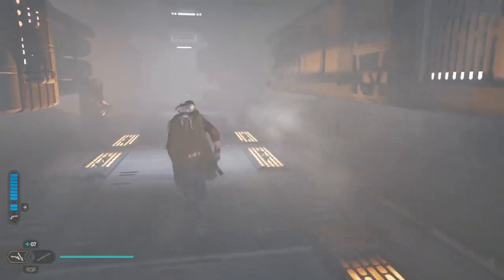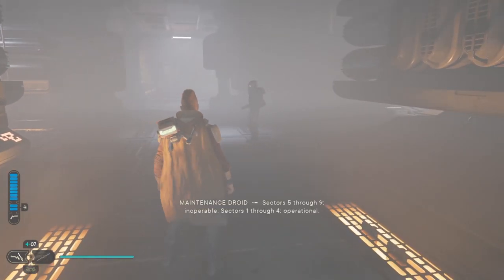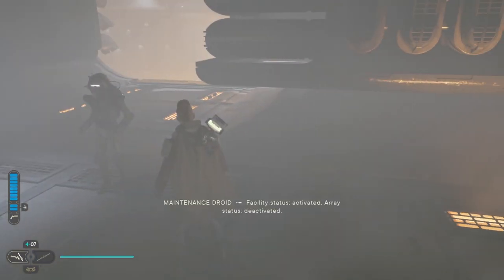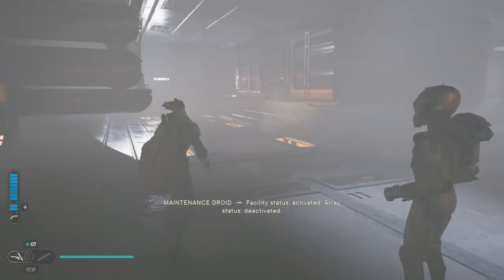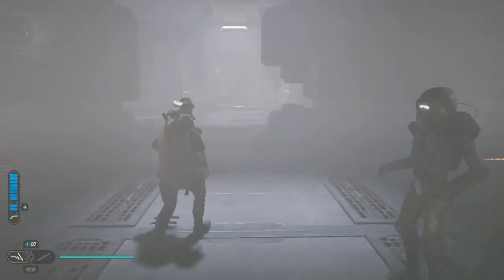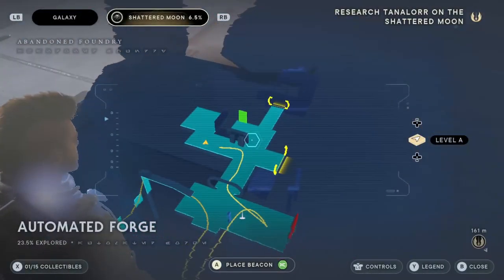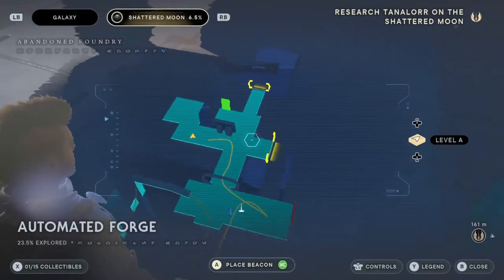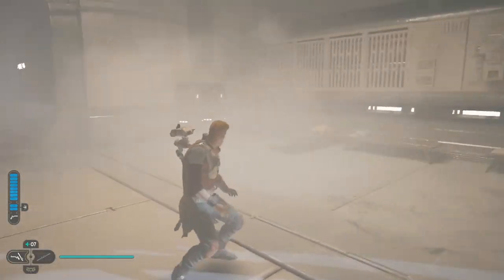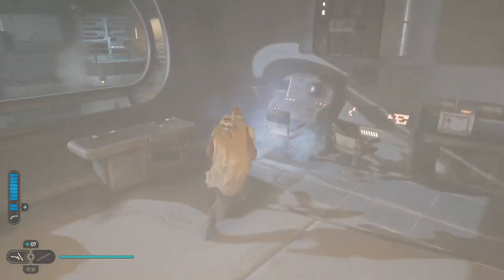I don't wish to meditate right now. A droid announces: sectors five through nine and sectors one through four operational. Facility status activated. Array status — how do we activate the array? I'll start by going left. There are three different ways to go on the map — there's a force echo over there and what looks like a sleeping area.